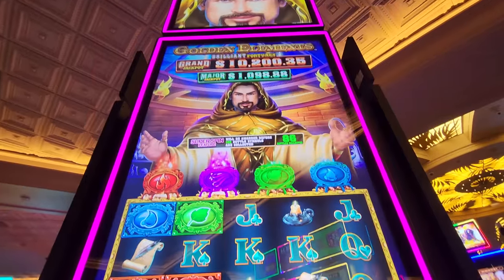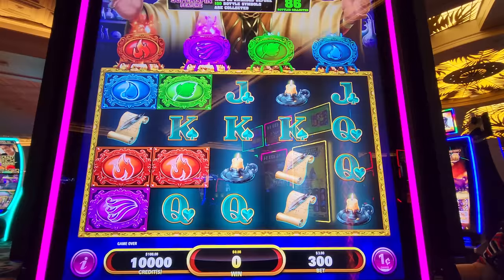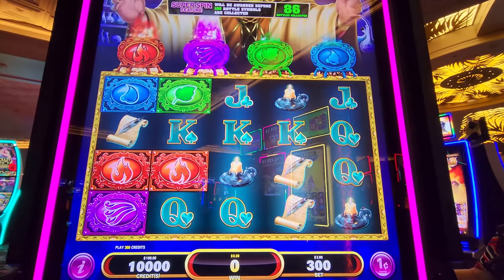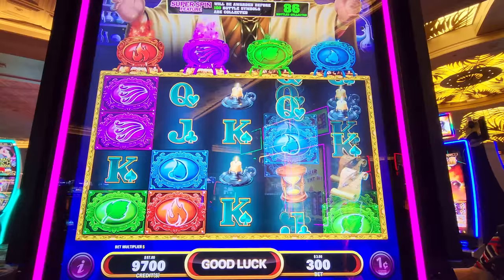This one is Golden Elements, Brilliant Portions. He is suspicious looking — he looks interesting. This is another one where you can get like the super spin situation.